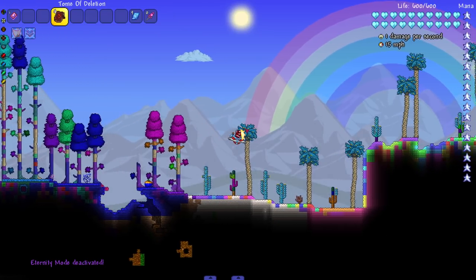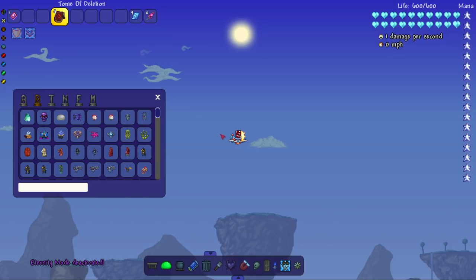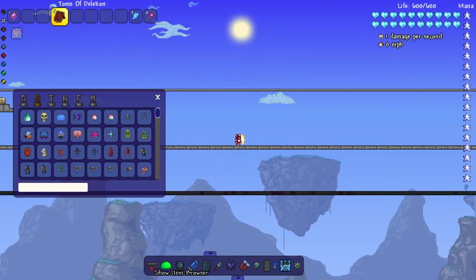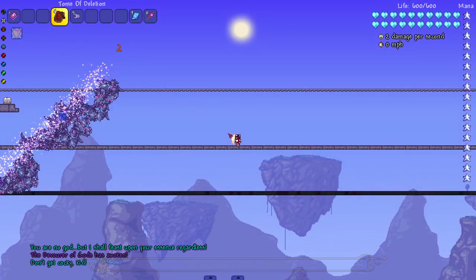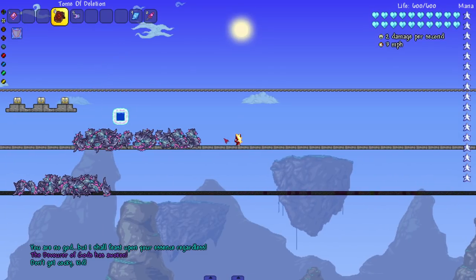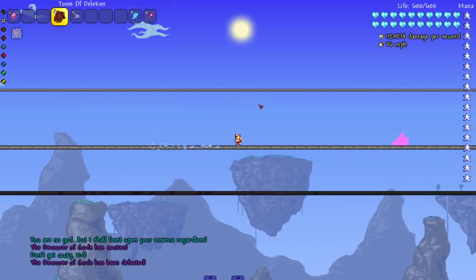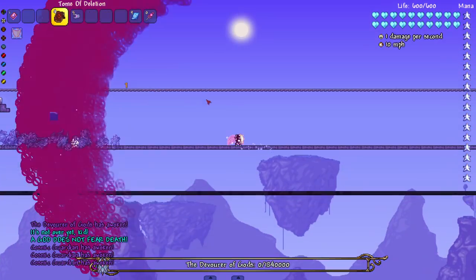Of course we're gonna start with the Calamity bosses - we're gonna skip out on Thorium bosses this time and go straight to Calamity, straight to the Dog. What's up? I don't know him like that, but if he wants to be friends we can be friends. We're waiting for the second phase here - let's see it. Second phase - summoning a little worm after that.